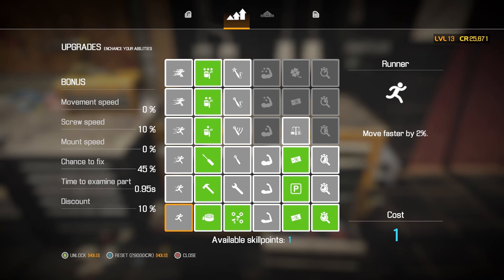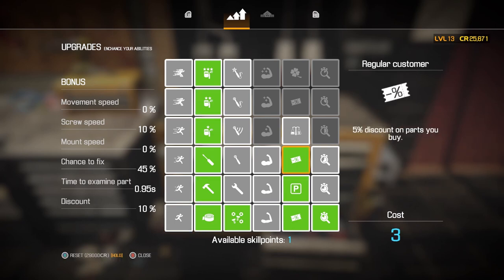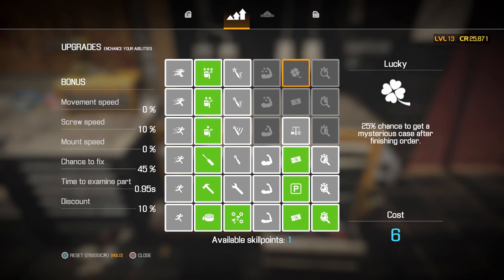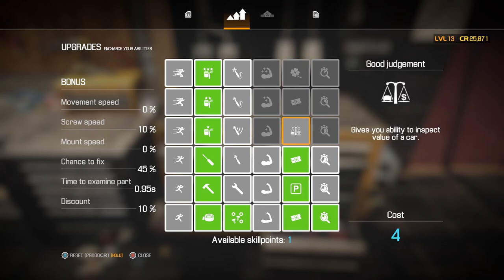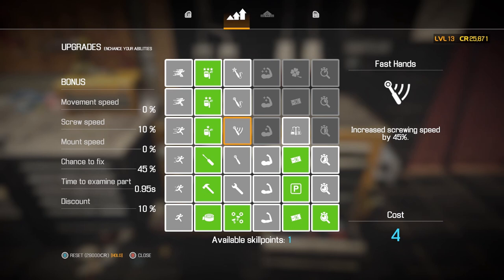Take a look at the skill tree — we've got one available skill point, and we're going to save that. We have maxed out the renovator side of the skill tree. The next path gives us a break on some costs. Everything else in this skill tree is basically aesthetics: moving faster, examining cars faster, and screwing faster. Sometimes it's good to screw real fast — just saying.